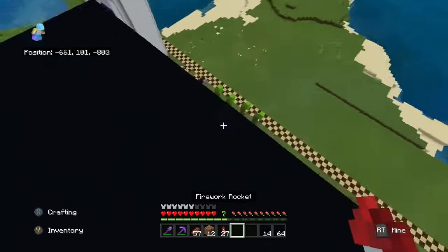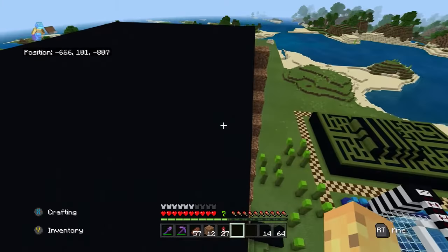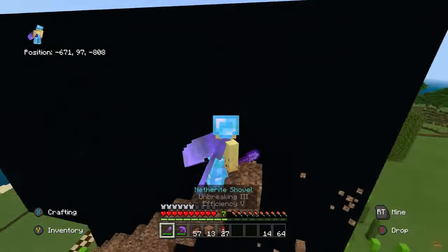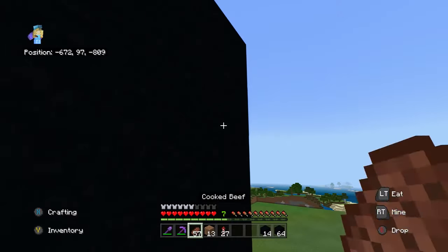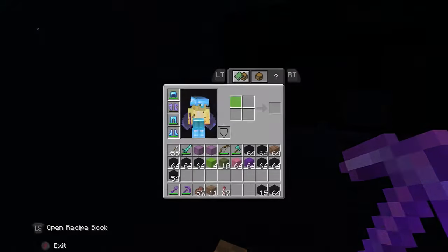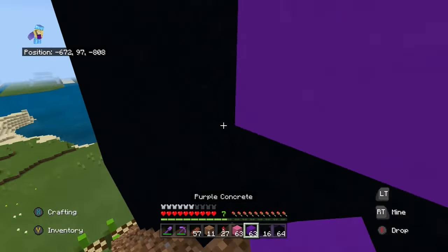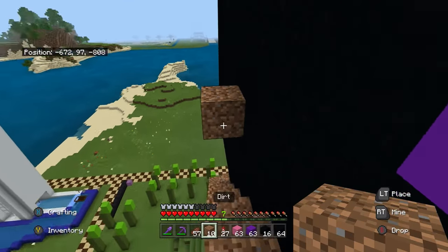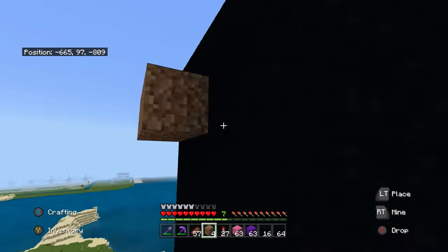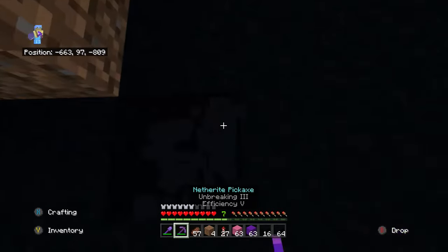Okay, I have finished all of that. I almost just ran off the edge, but now we're going to add in the eyeballs. Let me just remove all this — one, two eyes. Then we can do like this. If we head over to this side: one, two, and then one, two.